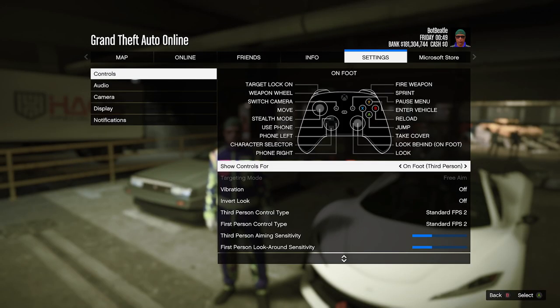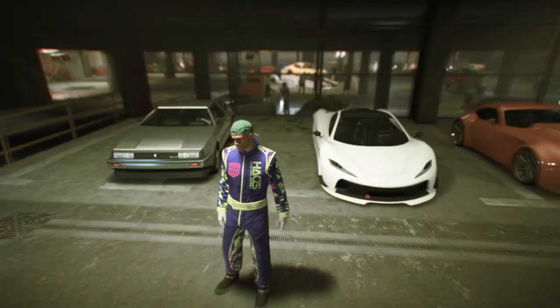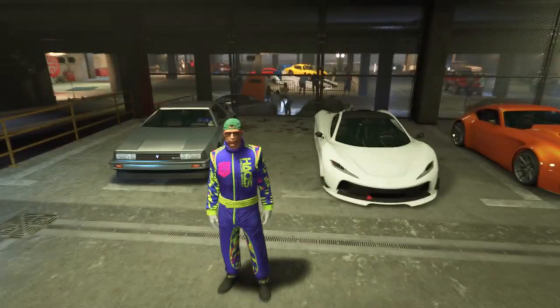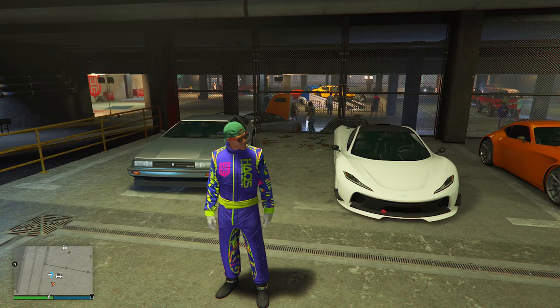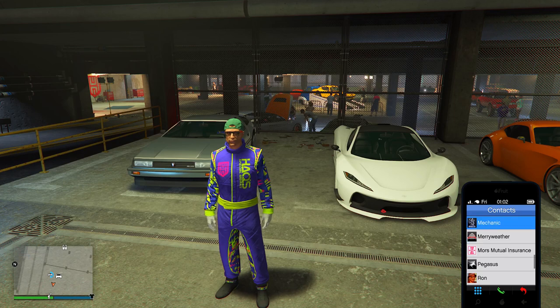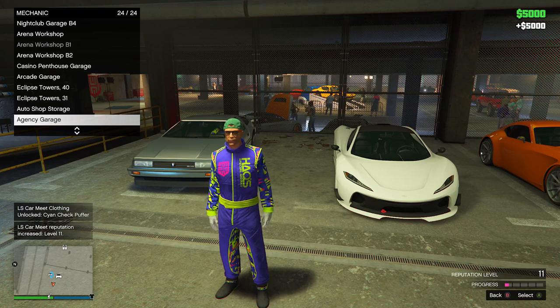Before starting the glitch, there are things you need to do. First, make sure your targeting mode is free aim and host an invite-only lobby. You need a friend to help you out. Make sure all the jobs on your mini map are shown — go outside and confirm before starting. Also make sure at least one of your arena war garages is full, so when you enter it says 'your garage is full.'